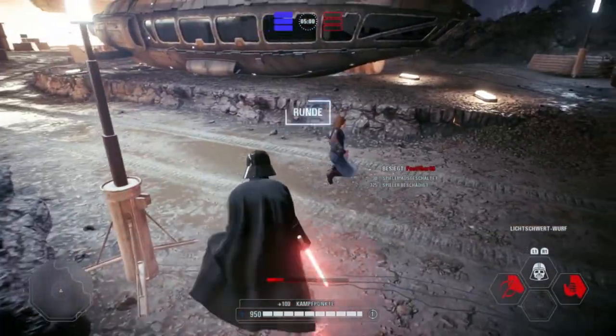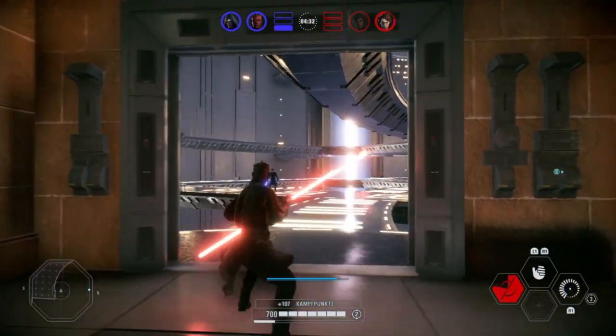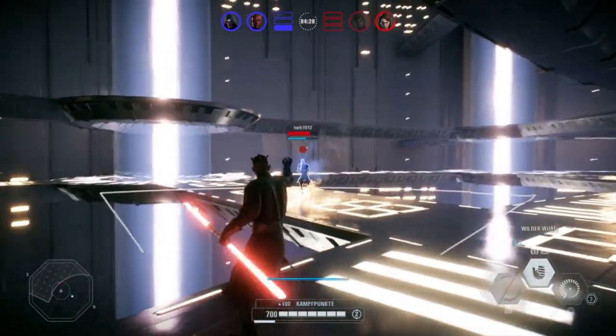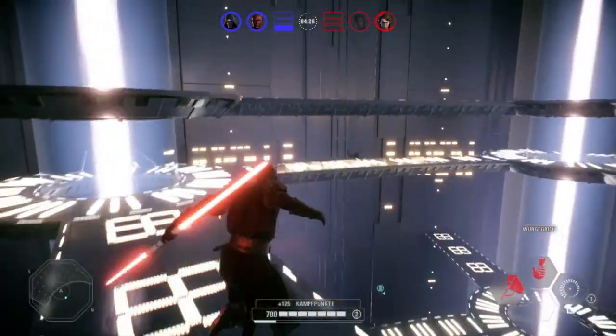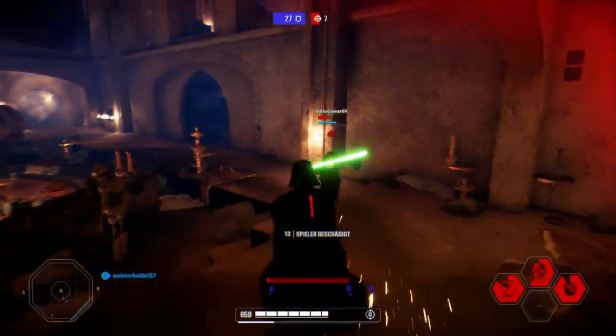You can also see gameplay examples in the video. To do this you throw your lightsaber at your opponent and when it hits him on the way back, he will get staggered for a moment. In this moment he can't block, so you can choke him. And then you can give him a nice combo.